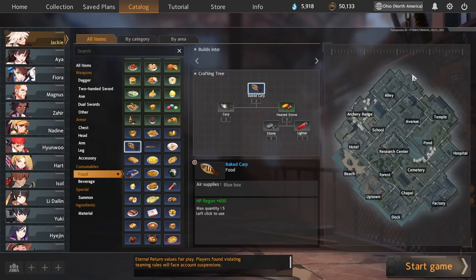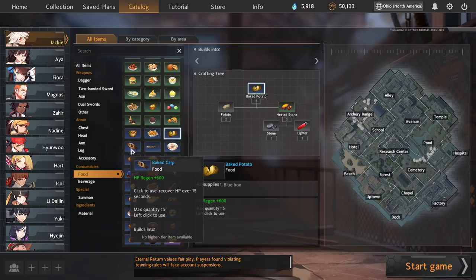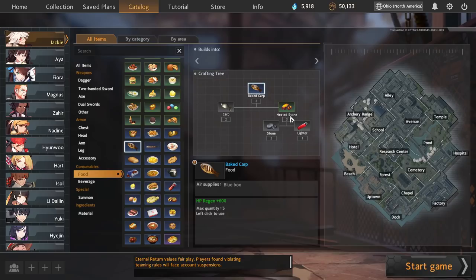The first recipe I want to cover today is baked potatoes and baked carp. The reason I lump these two together is because they're essentially the same thing — both craft out of heated stones, both give you two food items per craft, so you're getting six total per set of heated stones. They heal you for the exact same amount and you'll end up with the same quantity, just using slightly different materials.